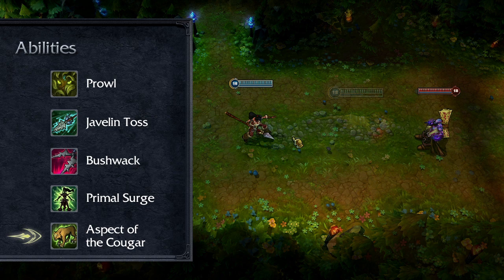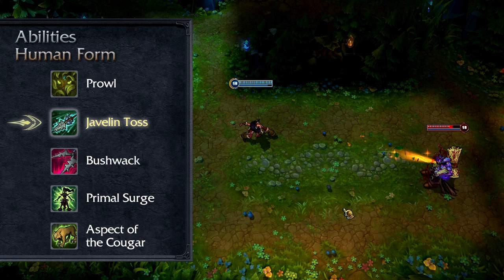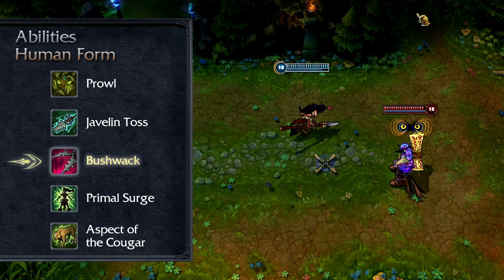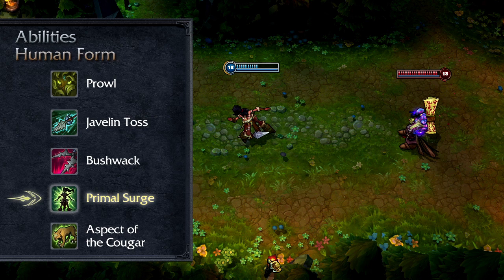Let's look at Nidalee's human form abilities. Javelin Toss throws a javelin in a straight line, damaging the first enemy it hits. It deals increased damage the farther it travels. I recommend one point in Javelin Toss early, and maxing it by level 9 or 13. Bushwhack lays a trap on the ground for a few minutes that springs on the first enemy who walks over it. Enemies hit take damage and are debuffed for the next few seconds, revealing them and reducing their armor and magic resist. I recommend taking Bushwhack at level 1 to scout the opposition, but maxing it last. Primal Surge heals a target ally and increases their attack speed for a few seconds. I recommend taking Primal Surge early and maxing it by level 9 or 13.